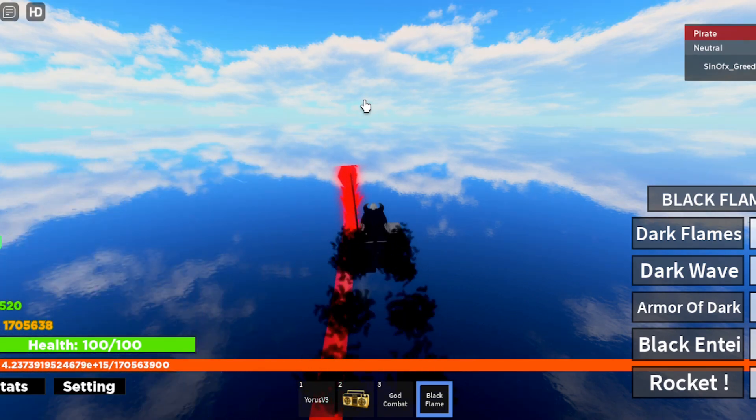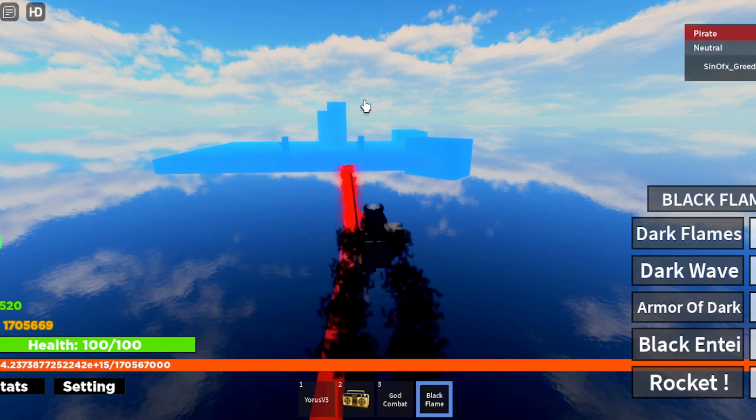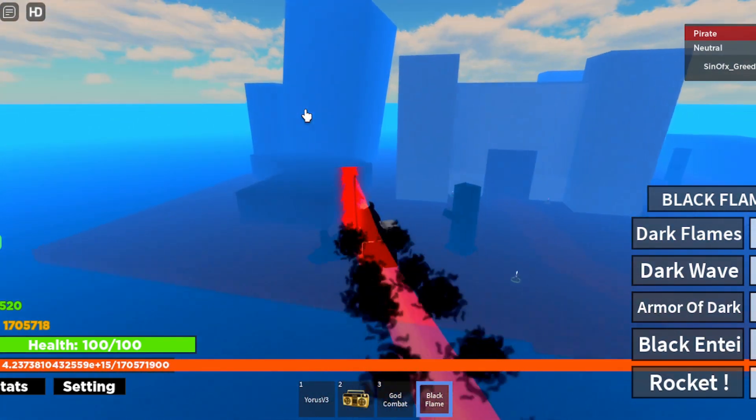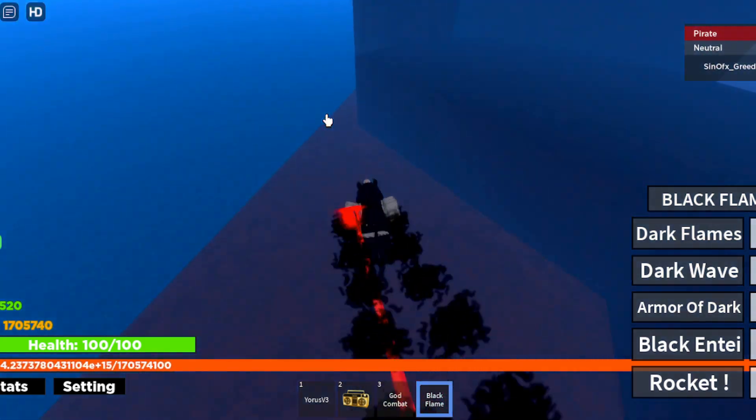If you go past that island you can just spam jump and Q. By the way, if you want to go faster, black flame is what I'm using, just because of the flight.